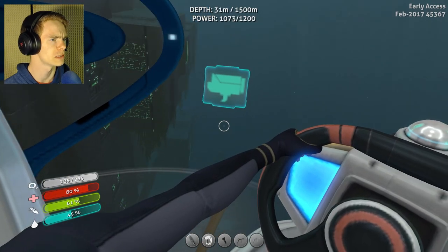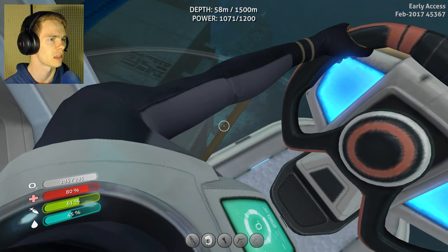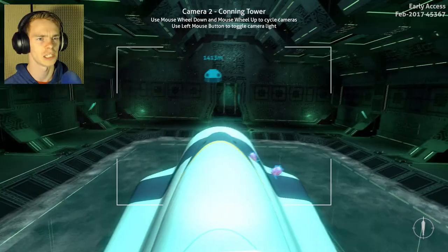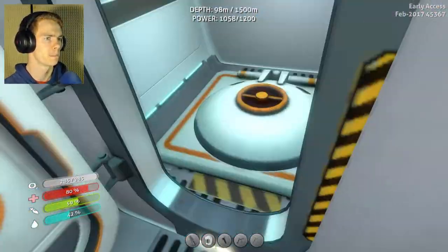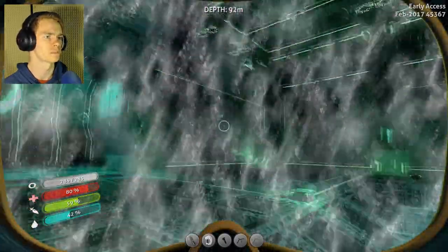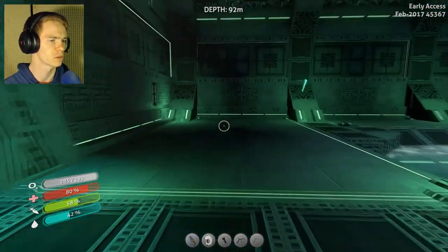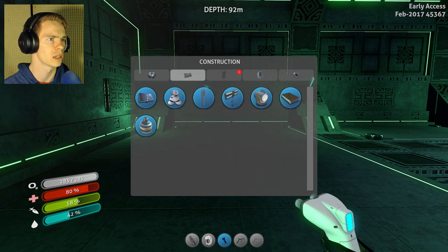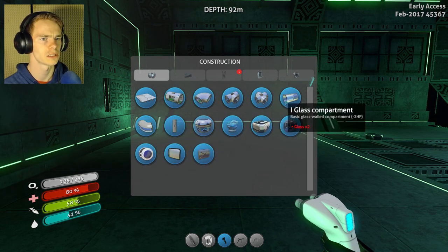I'm going to go down here and get to my new base. I think the entrance is right here — cool. Nothing seems to have changed, that's good to know. The first thing I need to do is build a little storage area for temporary storage, so I think I'm going to use a compartment.